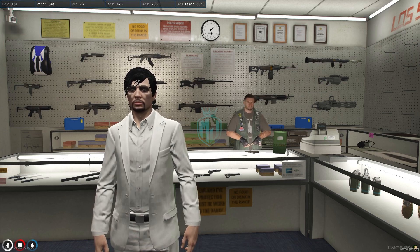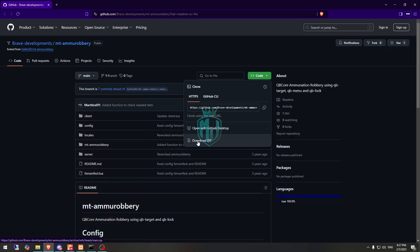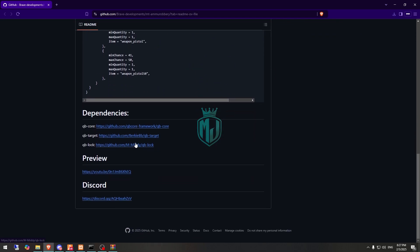You need to go there and download it. After downloading, simply open it and extract this file to our resources folder. Then we need to rename it. After that, we have to go back and download its dependency, which is QB-Core target.